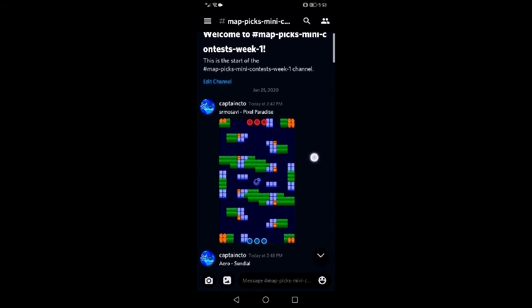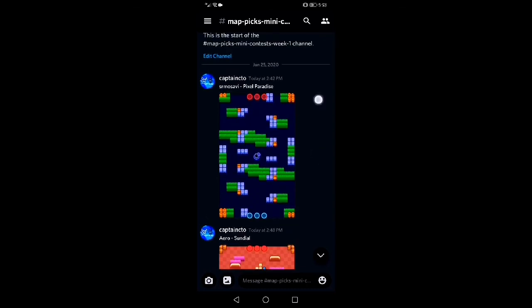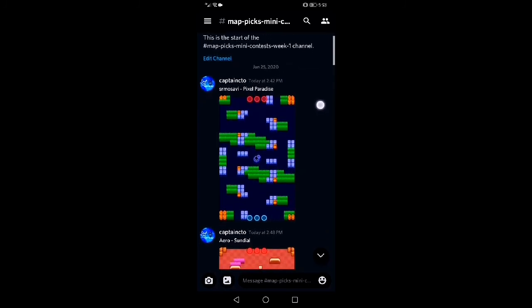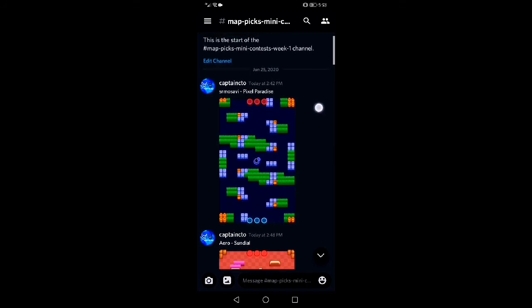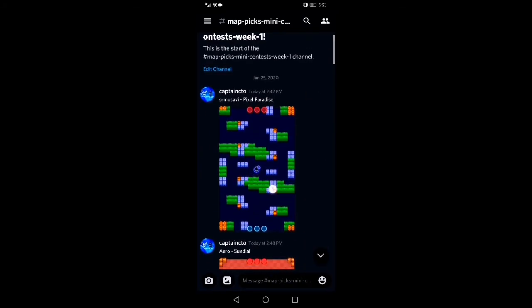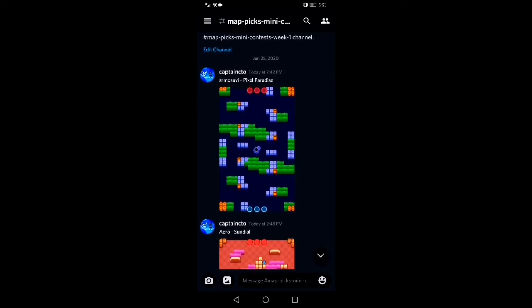Okay, so this first one is by Sermo Savvy — Pixel Paradise. I'm pretty sure there was someone who spelled pixel wrong, but I don't think it was him. For this one, I really like the concept of having walls and grass near the gem mine, and I like some of the concepts in general, but the block variety isn't very great. Things can still be improved, but overall I like where he's going.